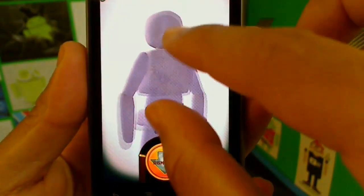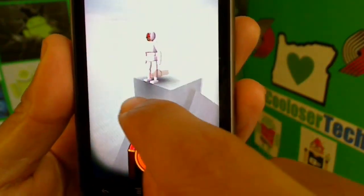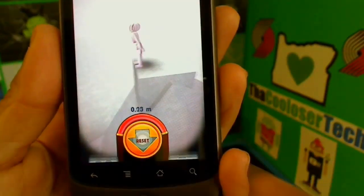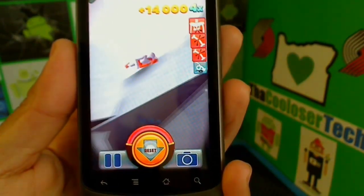You can zoom in and zoom out, and you can turn the camera around. Let's say I'm going to push him right on his back.